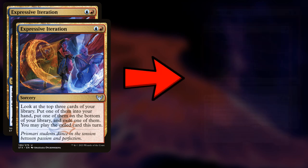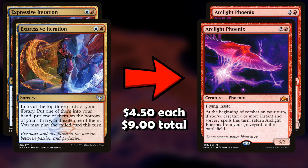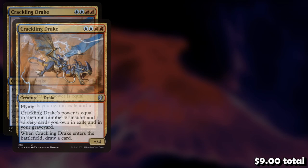First, we're going to take out two Expressive Iterations for two Arclight Phoenix. This is 100% necessary for multiple reasons. First, we have to take out the Expressive Iterations because they are banned — you're allowed to play with them if you don't edit your deck, but as soon as you change it you have to take these out anyway. And four Arclight Phoenix is just absolutely necessary for the deck to work. They've gone down in price because of the banning, so $10 to $11 each — get your two Phoenixes, it's required.